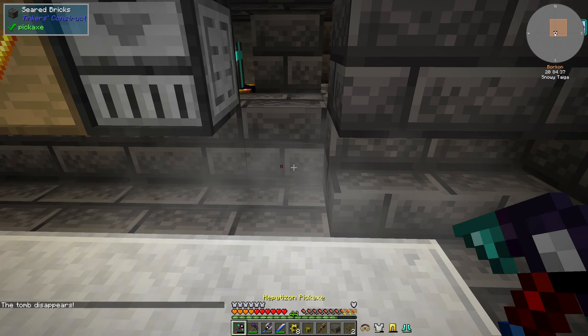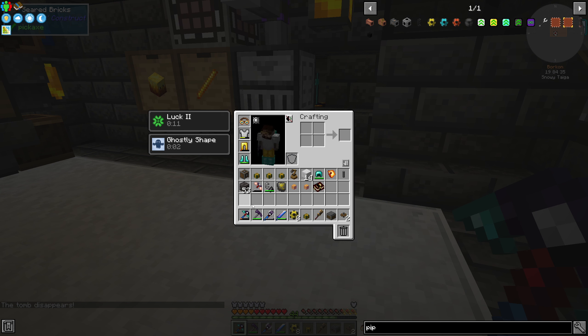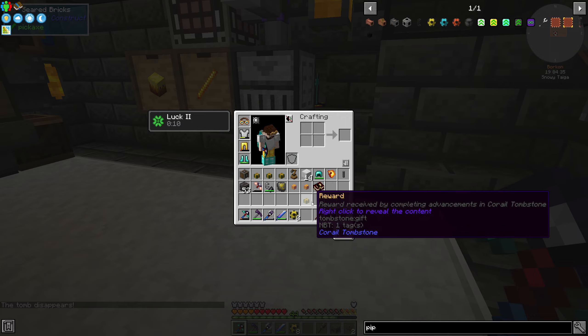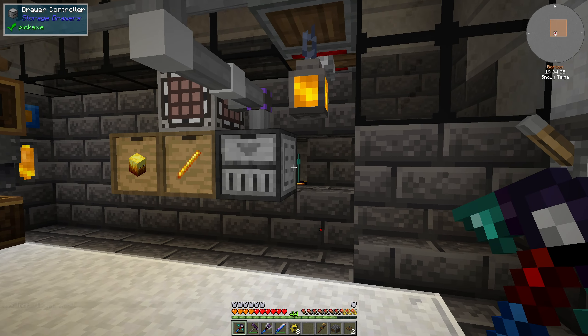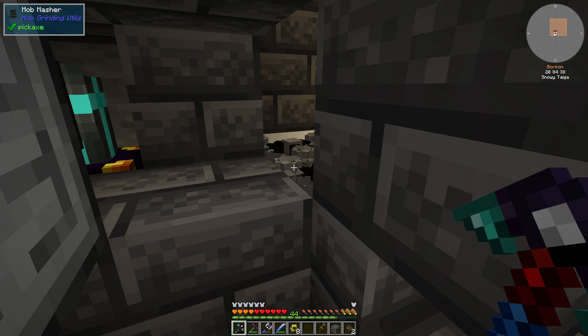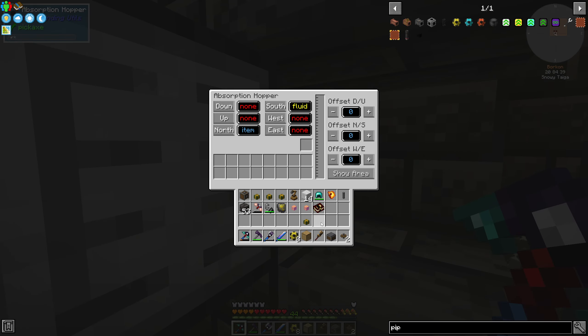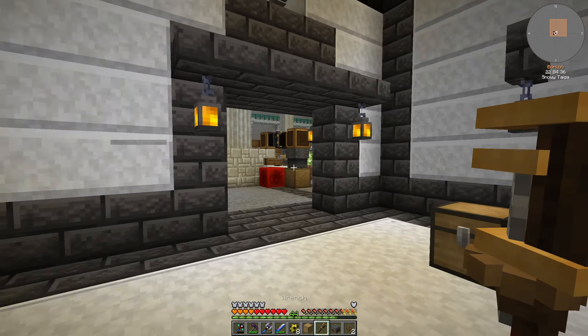I have a gravestone here. It restores everything in my inventory, except I got a bunch of new stuff. I got a little bit too close to the mob mashers while they were working. I was just picking out a thing from here.